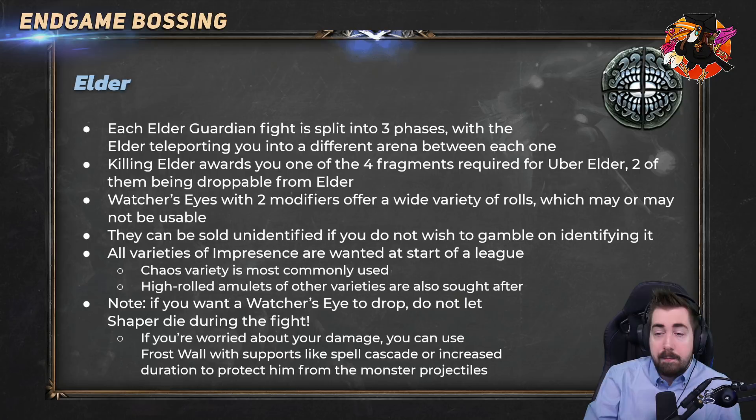It's very important that you do not let the Shaper die during the normal Elder fight. If the Shaper dies during the normal Elder fight and the Elder starts moving around at the end of the fight, you cannot drop a Watcher's Eye — zero percent chance. Gambling on Watcher's Eyes is fun; that's why we play this game.